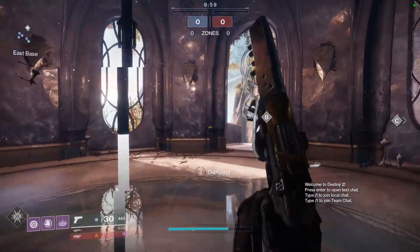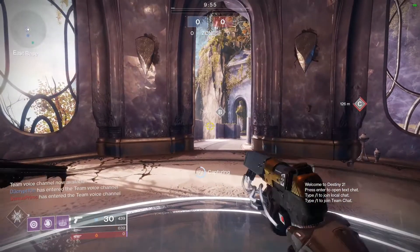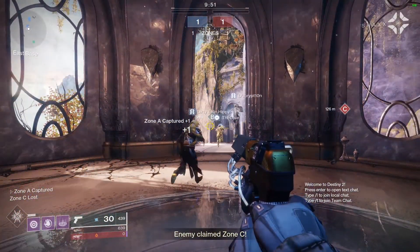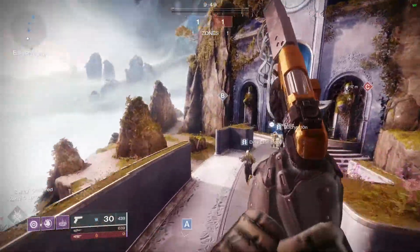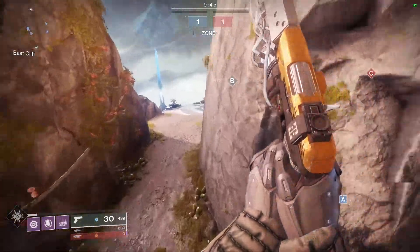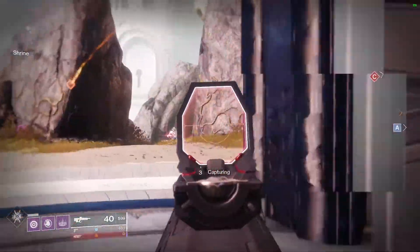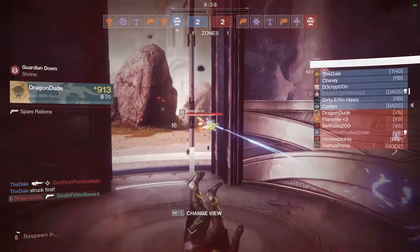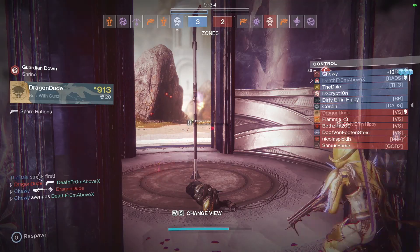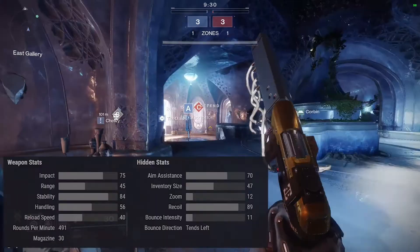Ladies and gentlemen, welcome to Destiny on Death or Above. Today we have a god roll guide on Traveler's Judgment Five, a legendary energy sidearm. It's a throwback weapon from the old Curse of Osiris. What I like to do in my god roll guide videos is talk about a gun in Destiny and tell you which ones are the god rolls — and you cannot disagree with me ever. If you do, you have to sub to me.